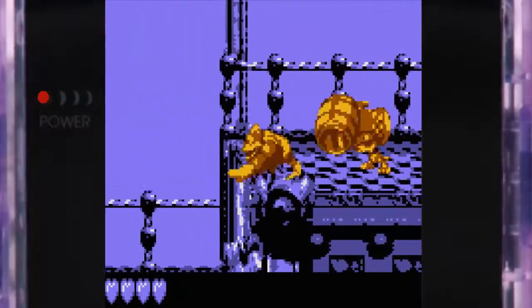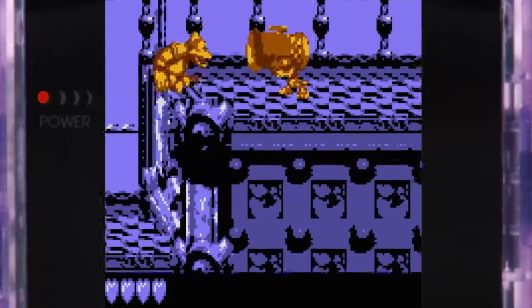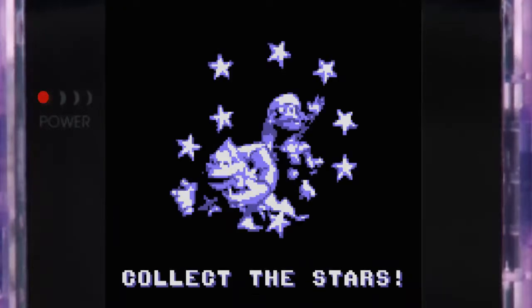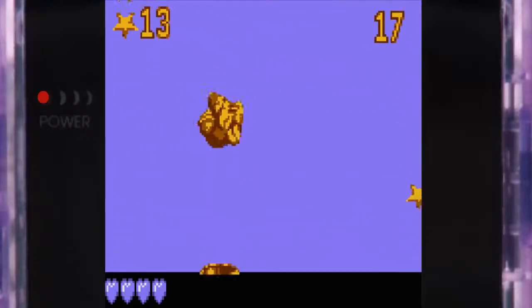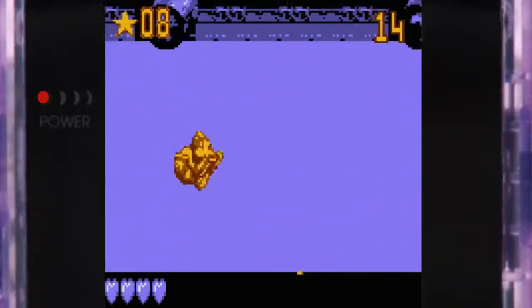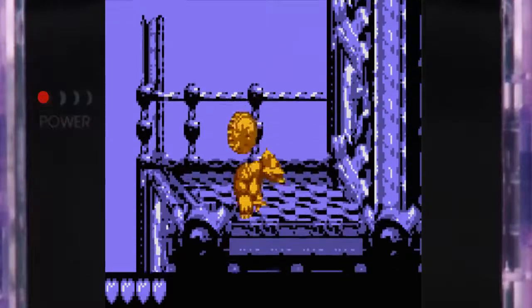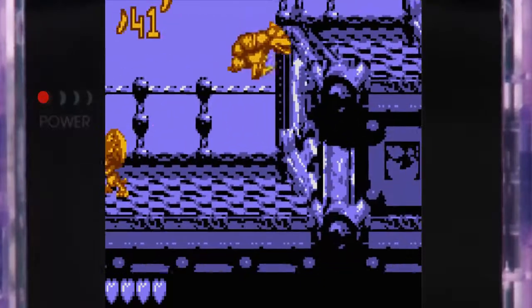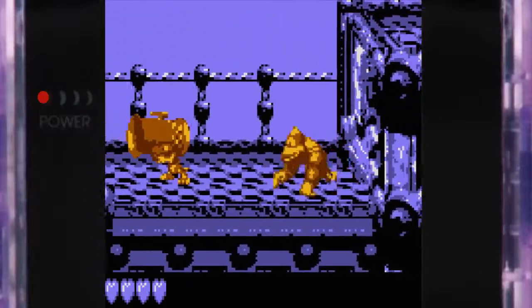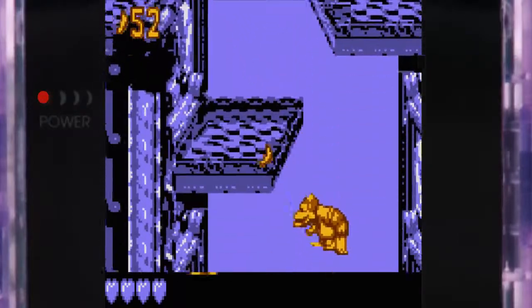There's something I'd like to show you here. You could do this as Dixie but you can also do it as Kiddie — if you roll off an edge and then jump, you can jump in midair. That's useful for reaching the bonus barrel as Kiddie. So remember, it's possible to do it as Kiddie as well; Dixie isn't needed for everything when reaching barrels shot by the bazookas.